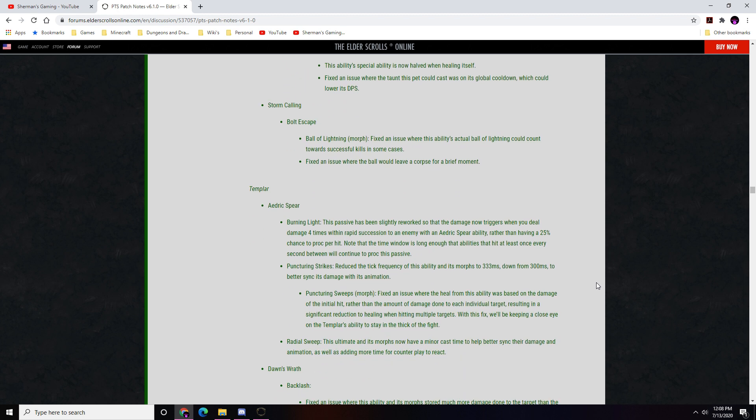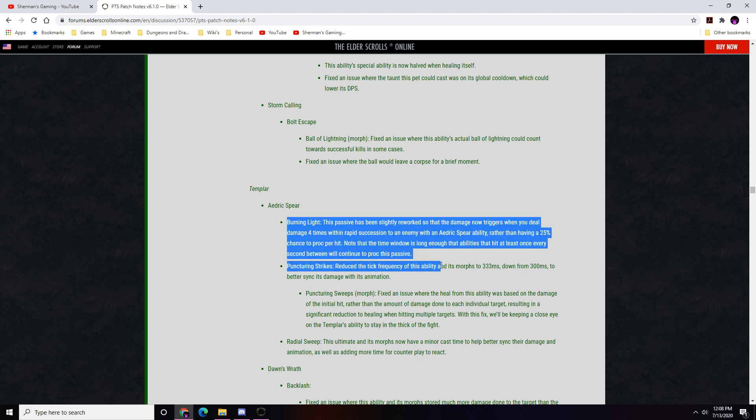Templar — Aedric Spear: Burning Light passive has been reworked — damage now triggers when you deal damage four times in rapid succession against an enemy with an Aedric Spear ability active, rather than having a 25% proc chance per hit. The time window is long enough that abilities hitting at least once per second will continue to proc this passive. This applies to Spear Shards but no longer to shields.